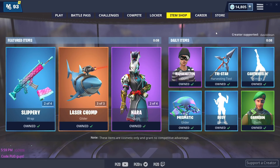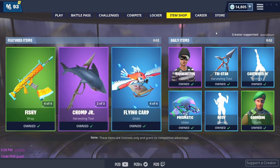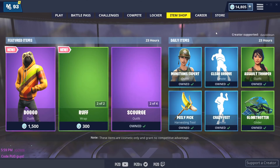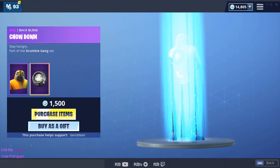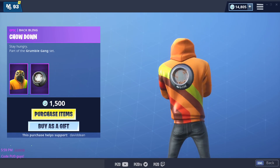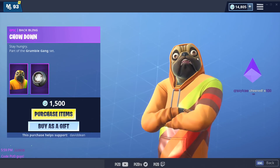May 25th, 2019 — what's in the shop today? Fortnite! Doggo is his name, chew toy pickaxe — that looks sick. I like his pose already, I'm liking his pose right here. The back bling is the Dog Bolt. It says Odin — oh look at his facial expressions.